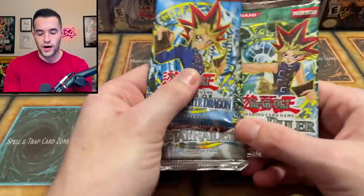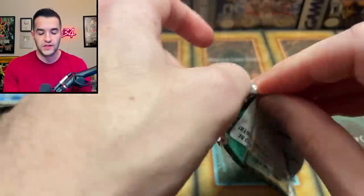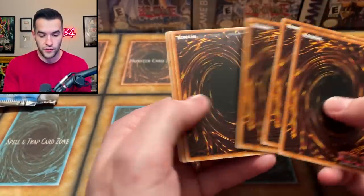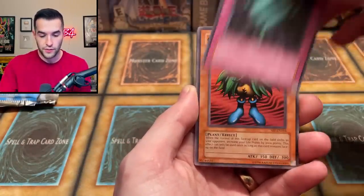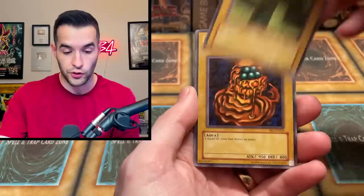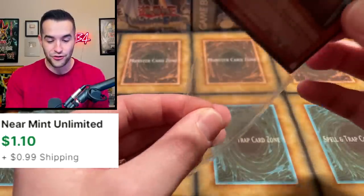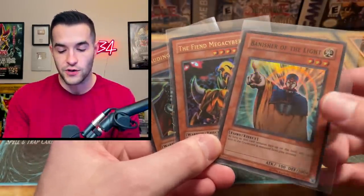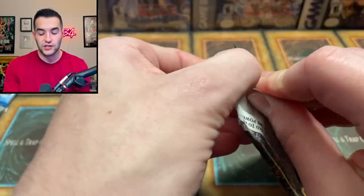One ultra rare in twelve packs is the expected rate, and we've already gotten two, so we're doing really well. These Spell Ruler packs are a little more common since we've opened a bunch of those with EN versions. But the rest are still overall more rare than regular unlimited. We've got Hamburger Recipe, Psychic Kappa, Fairy Sand Mirror, Griggle, Mechanical Snail, Guardian of the Throne Room, Larith Wall, Liquid Beast — and another foil! Banisher of the Light. We are three for four! Master Collection 1 is looking very strong in terms of number of foils.